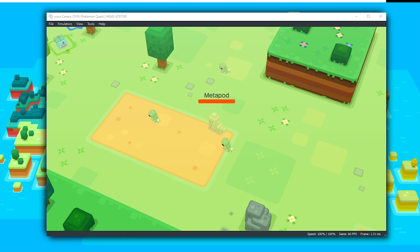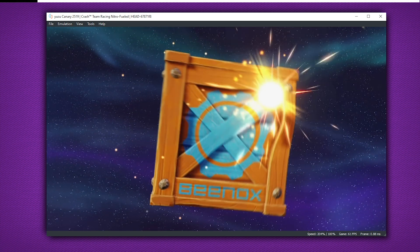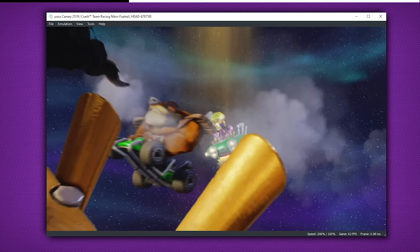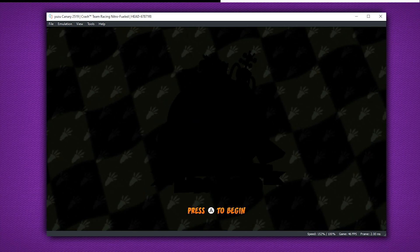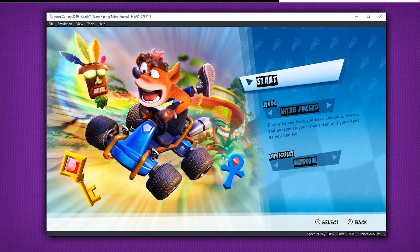Moving on to Crash Team Racing Nitro-Fueled. Thanks to the same changes that made Super Smash Bros Ultimate go in-game and render graphics, Crash Team Racing is also now booting, gets to its title menu, and for some people with enough luck, is even able to load into gameplay. Unfortunately, in all of my game capture for this video, I wasn't able to get it in-game — it only made it to the menus, and pressing any buttons would just softlock and crash. Hopefully, now that the game is booting for the first time, the Yuzu developers can get it fully working, as I'd love a proper kart racing game on Yuzu.